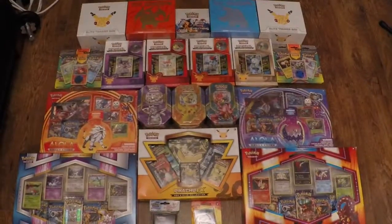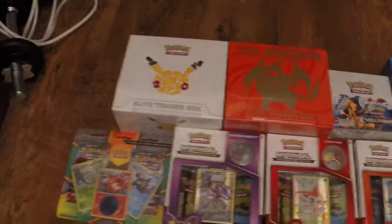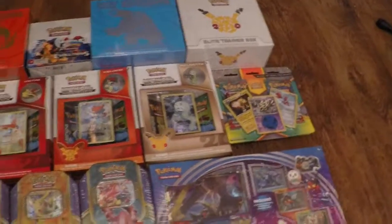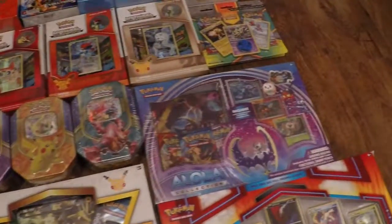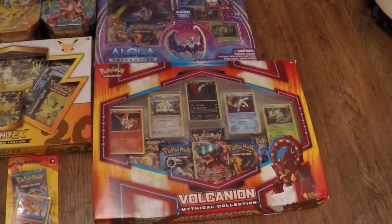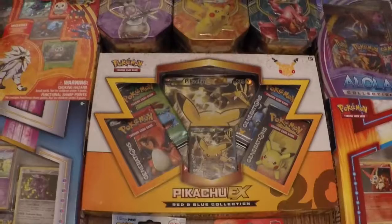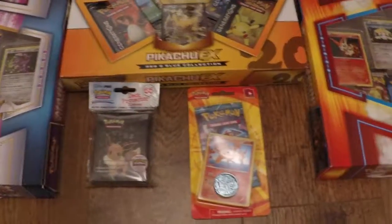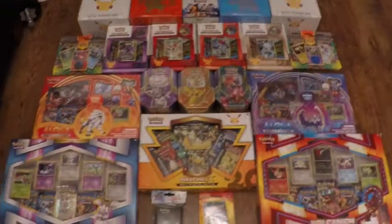So when I said we had a lot of openings coming up, this is exactly what I meant. We've got the Elite Trainer Boxes, the Evolutions ones, two of the Pikachu from the Generations sets, a lot of blisters, some more mythical collection boxes we haven't finished, the Alola boxes, the Pikachu tins, the Volcanion and Magearna mythical collection boxes, the last EX box which is the Pikachu EX box, a little Moltres blister, and an Eevee set of sleeves.